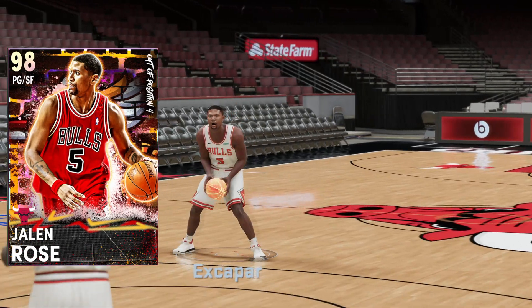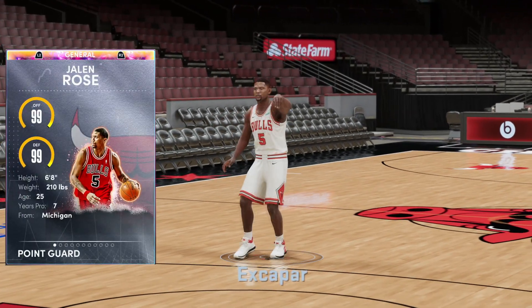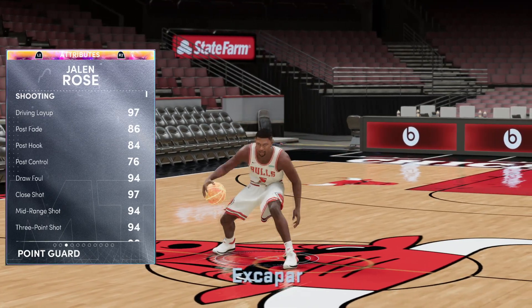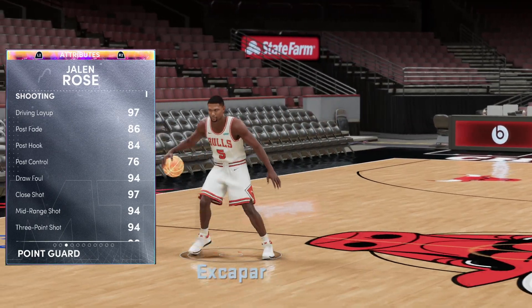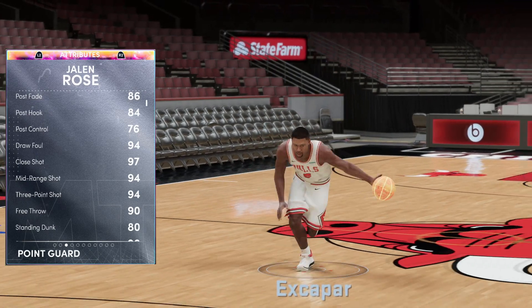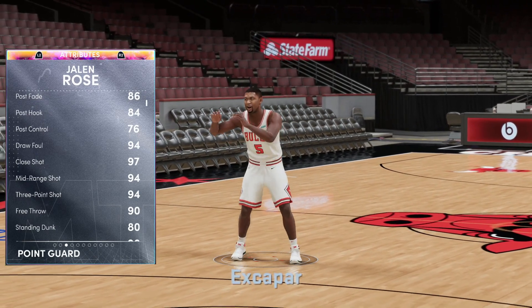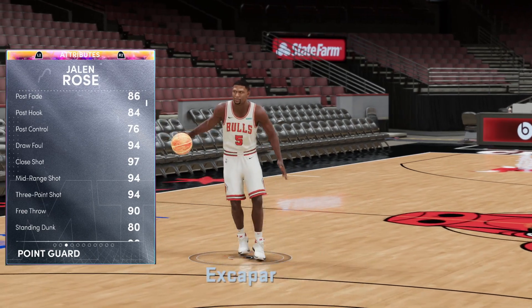Now we can flip the Jalen Rose card and check it out. Six-foot-eight from Michigan, 99 offense and defensive overall. They gave him a nice 86 post fade, 84 post hook, and a 94 mid-range and three-point shot, mixed with jump shot 32, which I find to be an absolutely gorgeous jumper. It's gonna be a fun time.